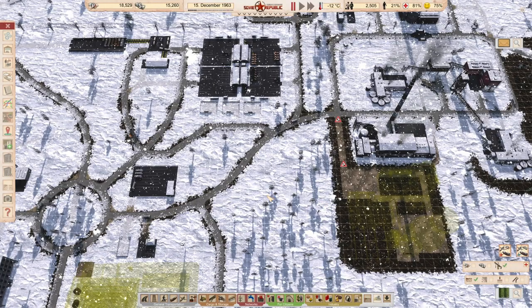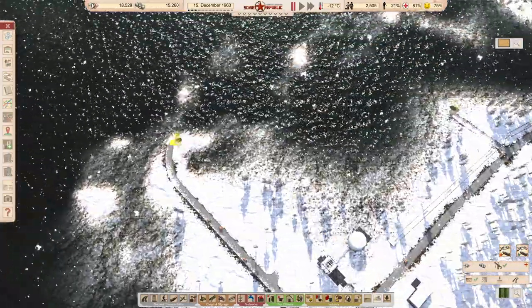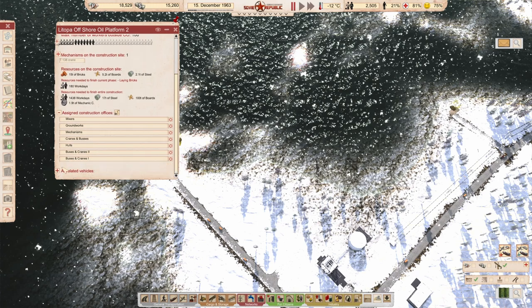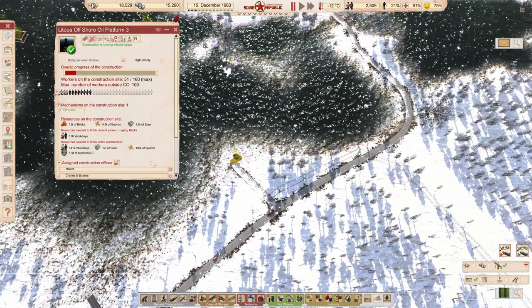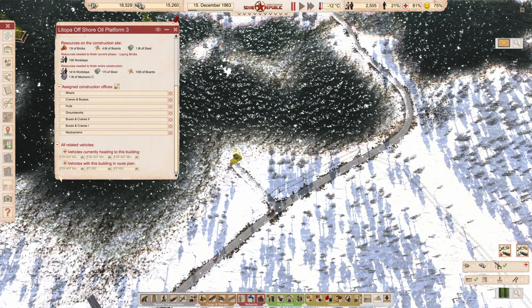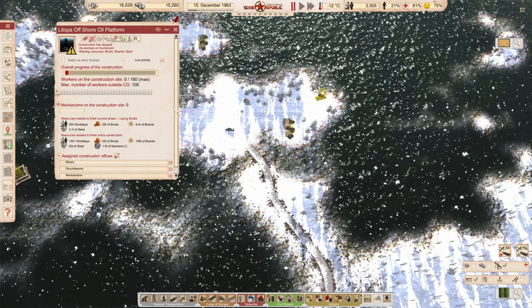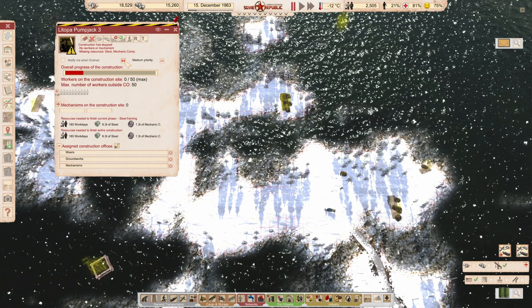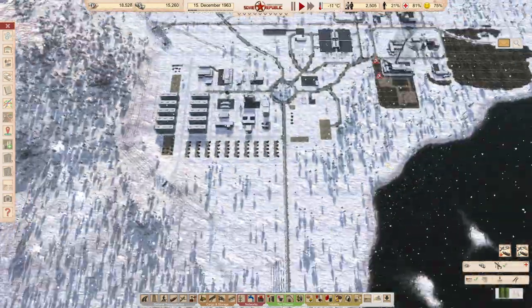We can get started on this, and we also need a power line. Let me see a little bit. How are you going? 18,000. Mostly people coming here. I think we should set you to low priority because you're bringing a bulldozer here where I would rather use it in the city. 15 December. You are already low — okay, excellent. Let's see how our apartments are doing.